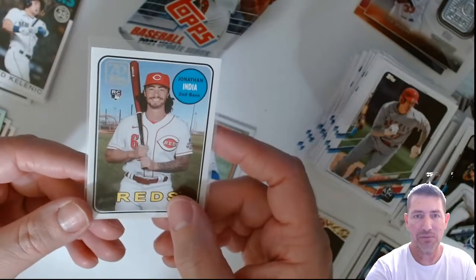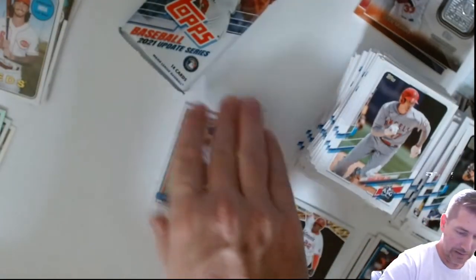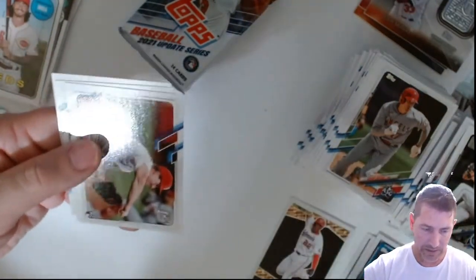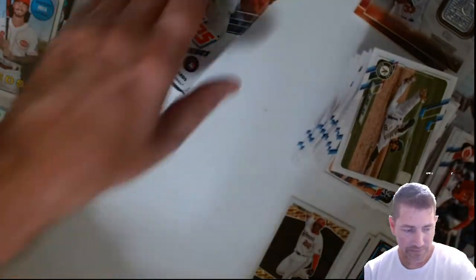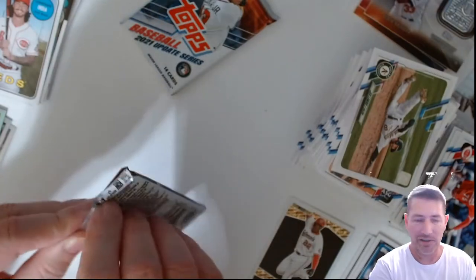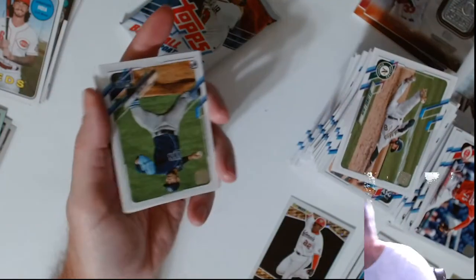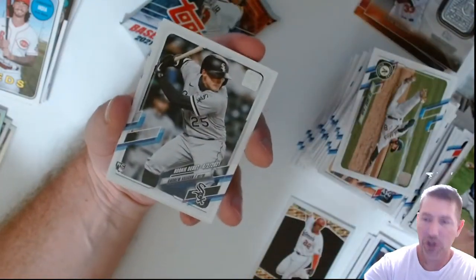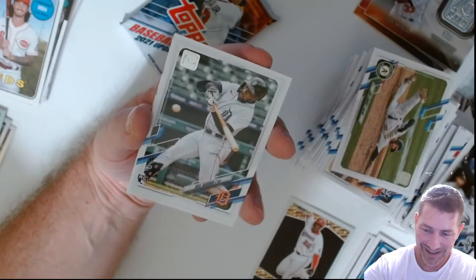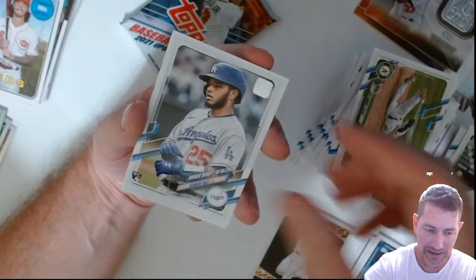Did I already have one of these from the hobby boxes? Maybe, I don't know. That looks really sweet. Another guy I'm PC-ing right now — top rookies. Those guys don't come out with cards towards the end of the year like the other guys. I got enough Booms and Mountcastles. Andrew Vaughn, Akil Baddoo — that's another one I'm PC-ing right now. I'm trying to get as many of his as I can. I think I got some of his out of Sterling and maybe Gold Label.